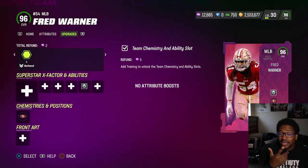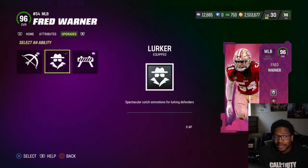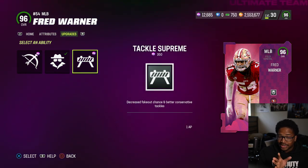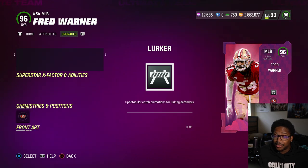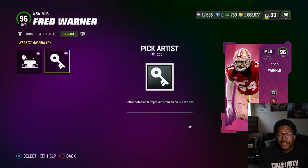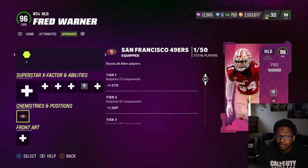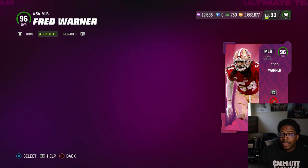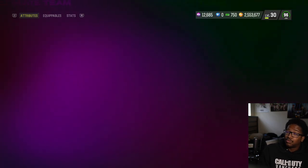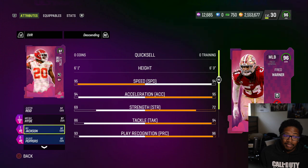He does get Lurker for zero AP, which is really really good. He also gets Tackle Supreme for zero AP — this can help with the AJ Dillon scenario. He has Mid Zone for zero and Pick Artist for one. If Pick Artist was also zero AP he would have been a lot more usable. Now let me compare him to some other linebackers you probably have.